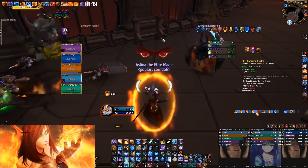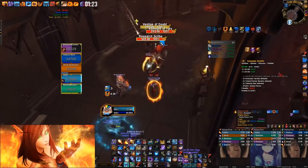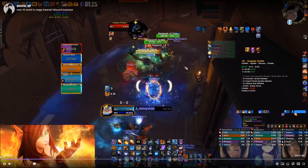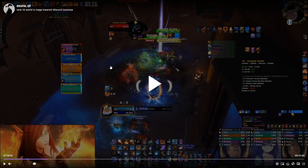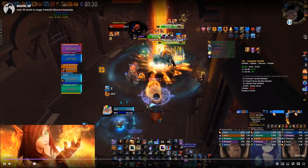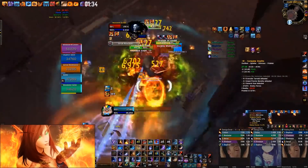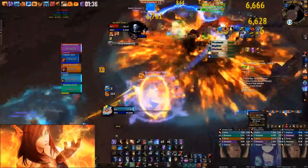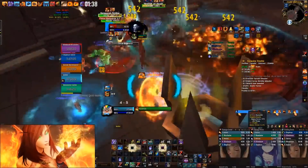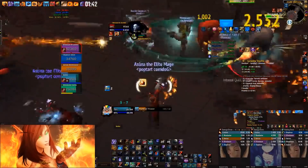Two shades come out — Frost Nova them, don't hit them since it'll break. My Combust was on a 15-second cooldown when I started this pack, so I used Shifting Power to get Combust back, then threw Combust at three mobs — that's the best play for high damage. Make sure you use Shifting Power for cooldown reduction — try to Combust every pack.